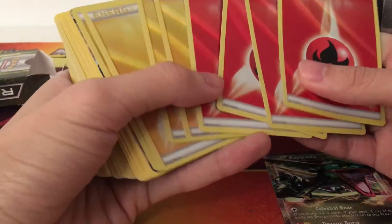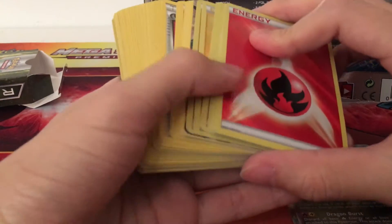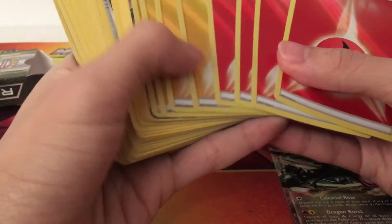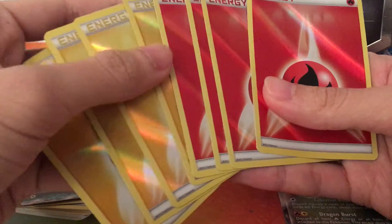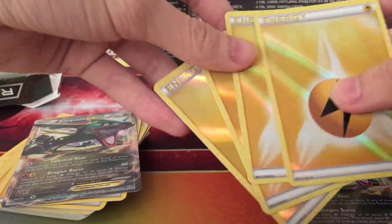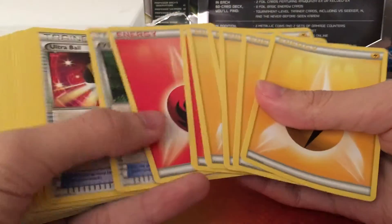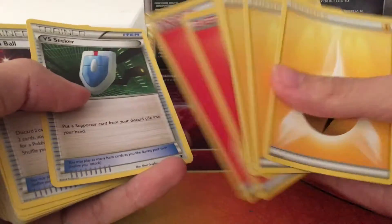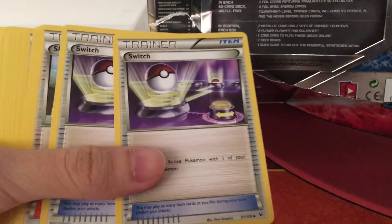We have 4 EX Pokemon — 2 Rayquaza and 2 Caldeo. And since Rayquaza is a dragon type or normal type in Roaring Skies, it even gives you different kinds of reverse foil energy — we're getting 4 fire reverse energy and 4 reverse electric energy. And 2 Rayquaza. And here comes their normal energy — 2 fire and 5 electric. And we're getting another useful Versus Seeker and Ultra Ball.